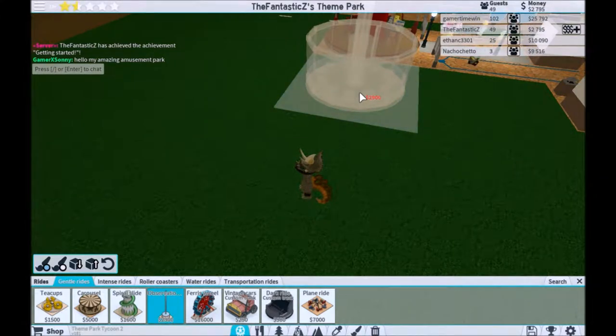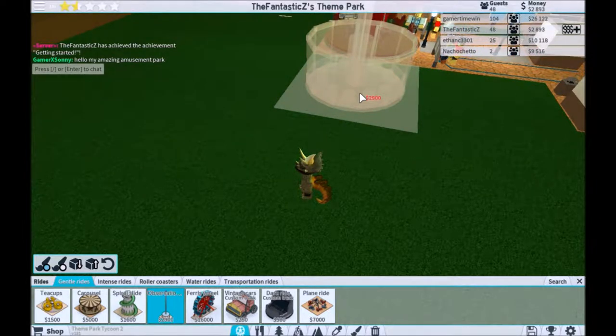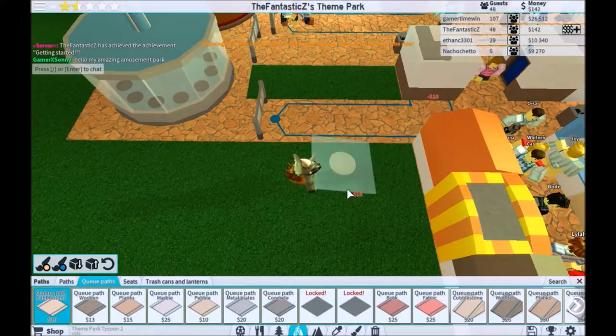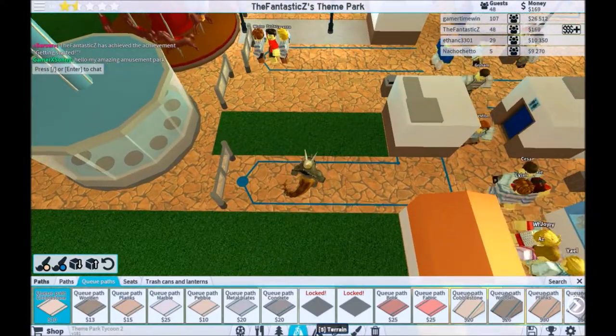Just give me like 200 more dollars. Buy a bit more. Go on a few more rides. Just 30 more dollars? There we go — now we can get it. The ride is officially open, now you can go.